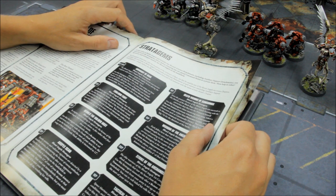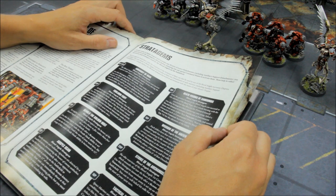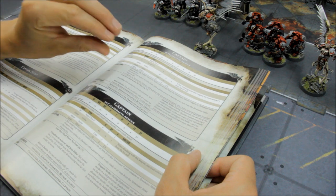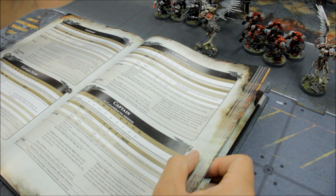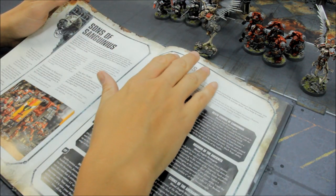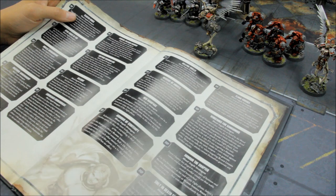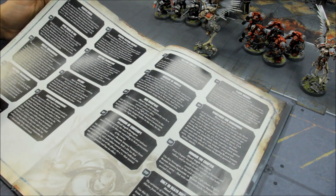So he gets Death Company — he's now got a 6+ feel no pain because he's Death Company. He also gets plus 1 to his charge rolls from Red Thirst — the updated rules for Blood Angels — all very useful.